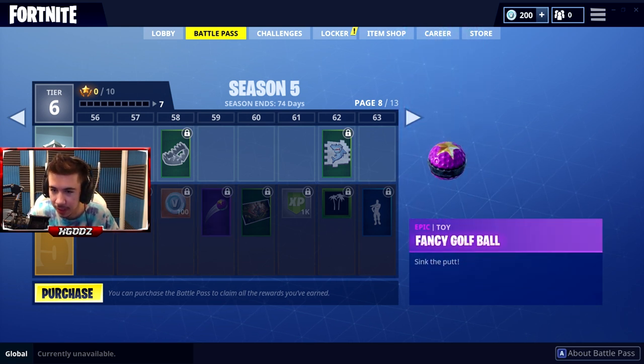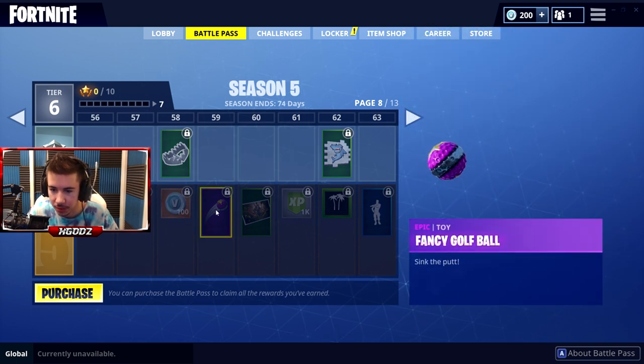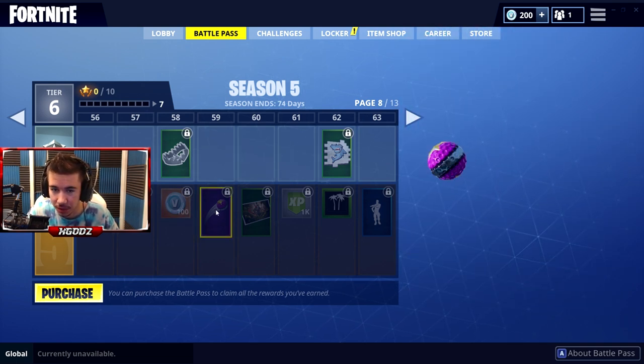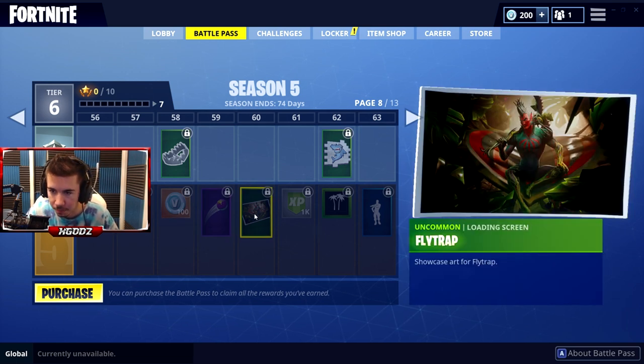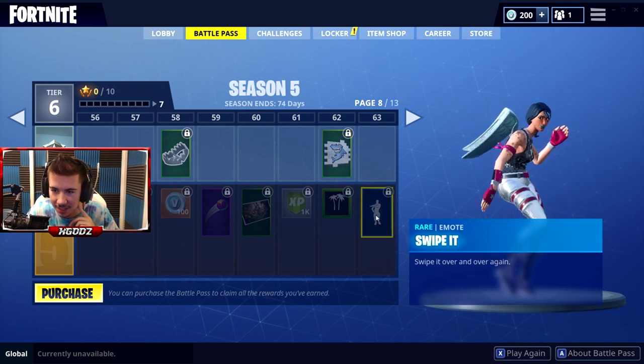We got a golf ball as well — that's gotta be all of them. There was already a golf ball, so this is the epic version of the golf ball. The further you level up, I'm sure there'll be another basketball in there as well. Flytrap loading screen — what is this?